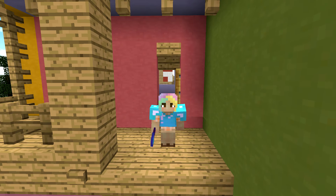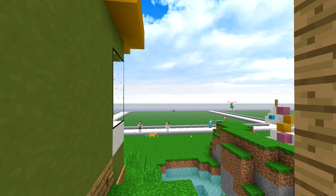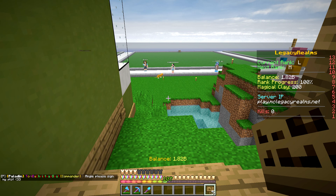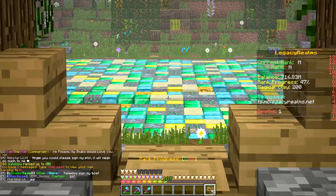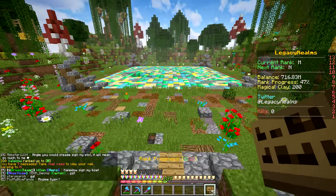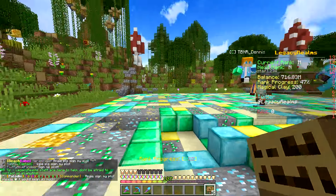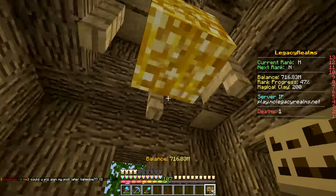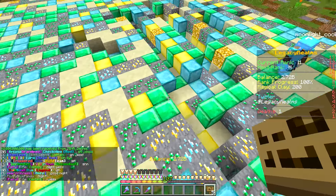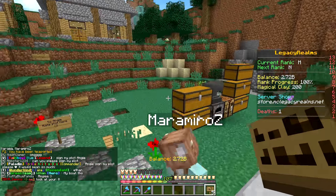So here I am at my house and I have my signs here. I'm going to sign some plots this episode. The very first thing I'm going to do is actually rank up, because I have been saving all of my money. I know I should probably still be saving because my house is nowhere near done, but look at all those jewels down here! I'll be able to get a lot more money, so we are now at rank M. This is one of my favorite mines — I love the little mushrooms and the trees you can go inside. There's so much more emerald, diamond, and gold, so hopefully I'll be able to save up for some more clay!